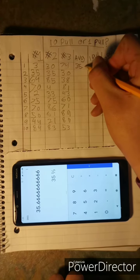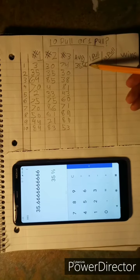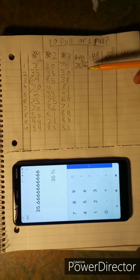35.66 recurring — that was actually a very low result. This could have been anywhere from 1 to 100 as an average, so 35 is quite low. The lower the number, the faster we would get our character.